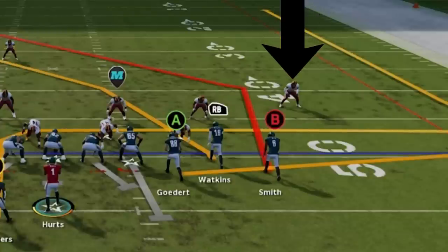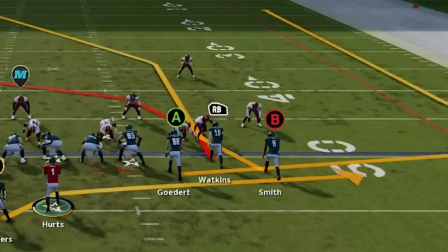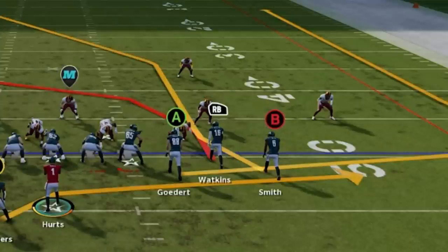Since cover 3, 4, and man coverages all start with 8 yards, the next read to make is to look at their alignments. If they're directly in front of the receivers, it's man. If they're playing outside, it's a zone.